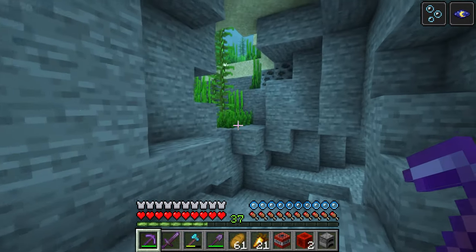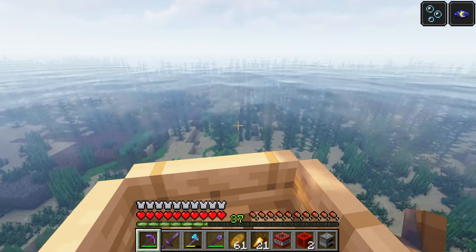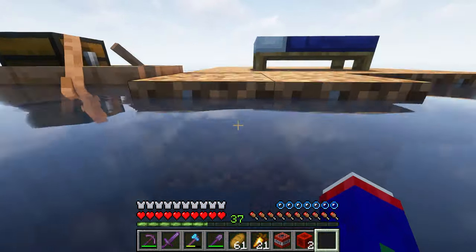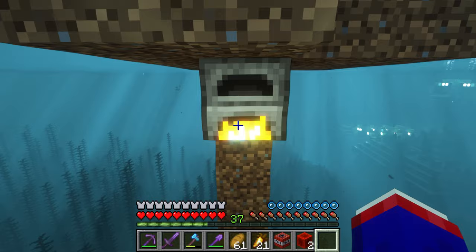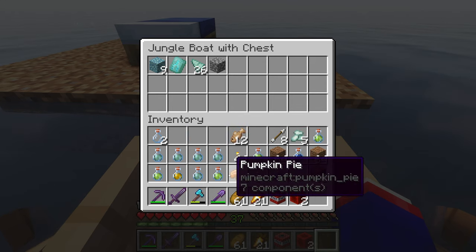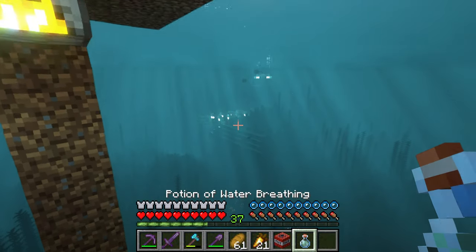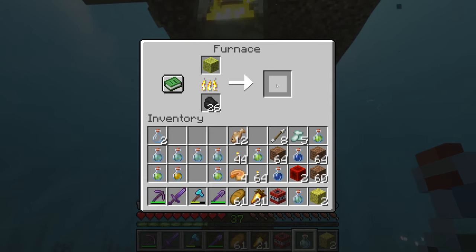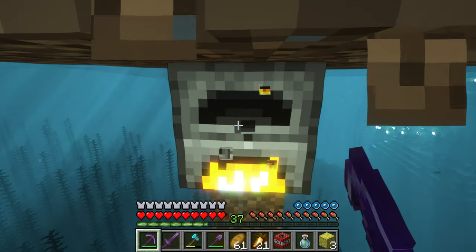I'll have to cap off the ocean monument before I start working with the sponges because it's not going to work in the middle of the ocean — it might, but you know. Let's test if a furnace works underwater. Would not be surprised either way. Oh my god — it works! Okay, that changes everything. Now I can take these down and work with it. I'm going to skip the night vision actually — look how pretty it looks. We should really appreciate Minecraft as it is.